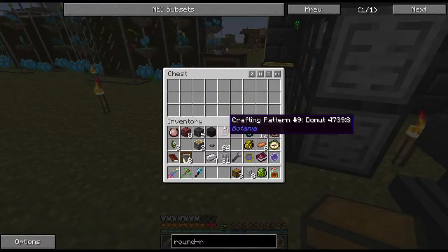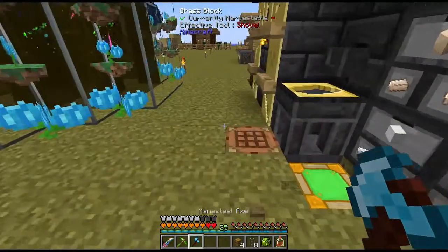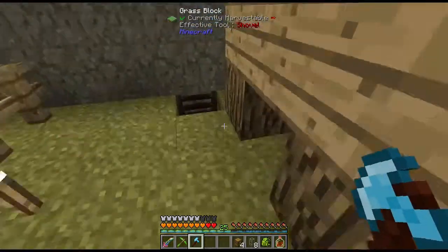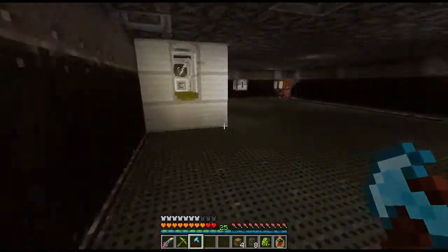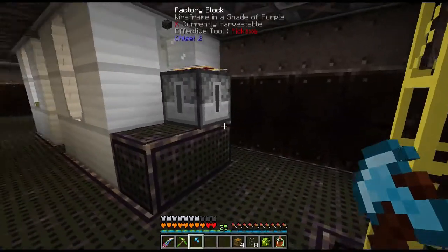I think we're fine for this. We'll make some advanced rails here in a minute. Alright, so we put locking track up here. Of course, I left all the rails upstairs. Up and down, up and down.